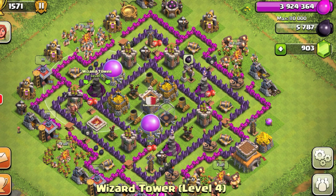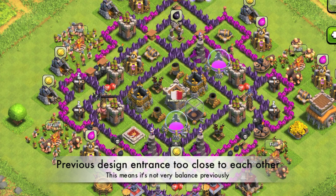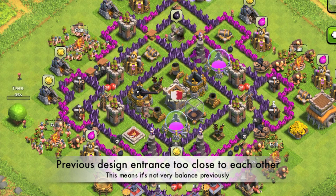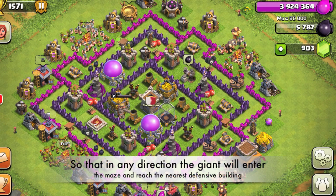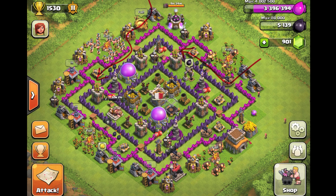This base is radically redesigned from the previous design because my previous design had entrances too close to each other, allowing the other side to use wall breakers. Now the entrances are spaced equally apart from each direction, so they are designed in a way that all directions can be utilized by giants to create a pathway into the maze.